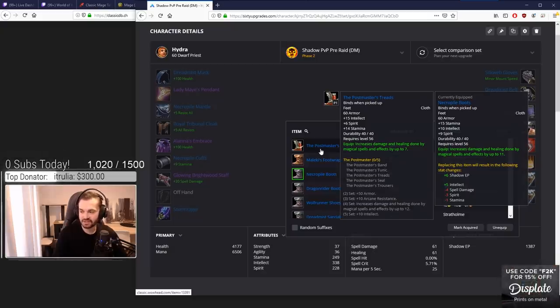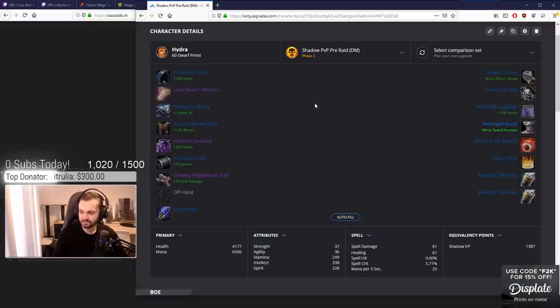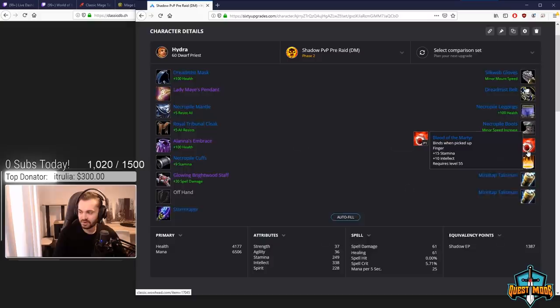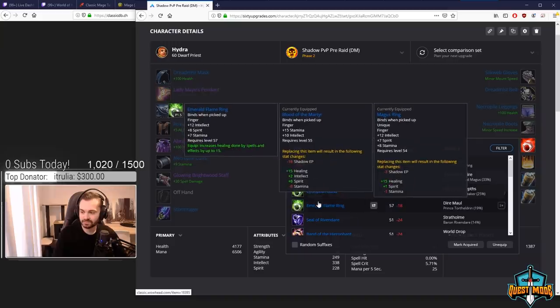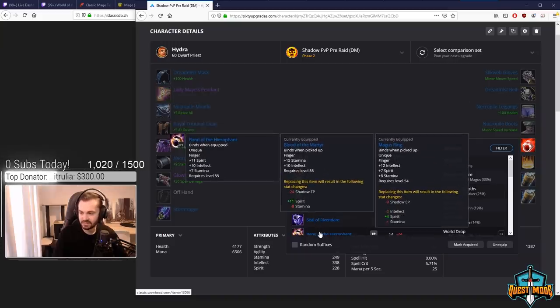Finishing the four-set with Necropile Boots. The other option is Postmaster's, which has slightly better stats overall but then you don't get the four-set. Malachy's is an option if you want some more damage. For rings, we go Blood of the Martyr and Magus Ring — they have the best int and stamina combo of any pre-raid options. You could go Cyclopean Band for damage, Emerald Flame is healing, Seal of Rivendare doesn't have stamina, Band of the Errafant is okay but not as good.